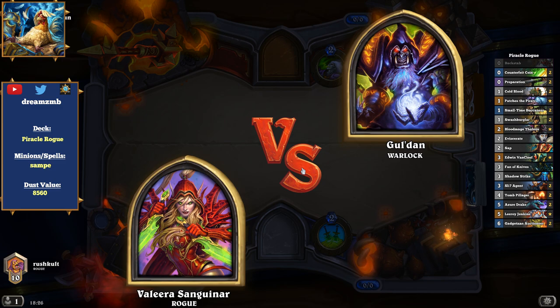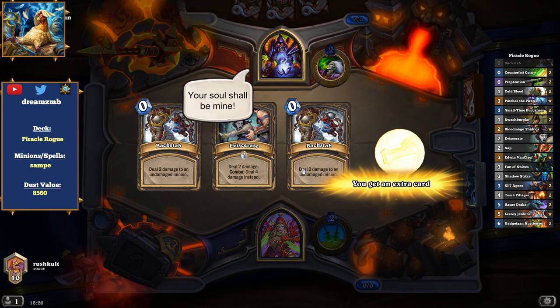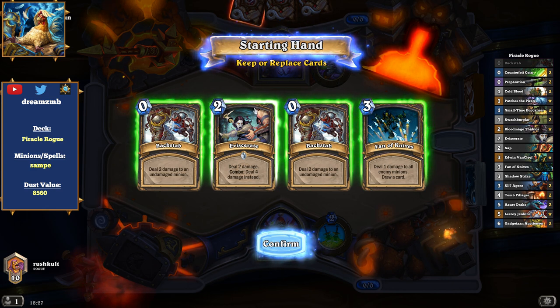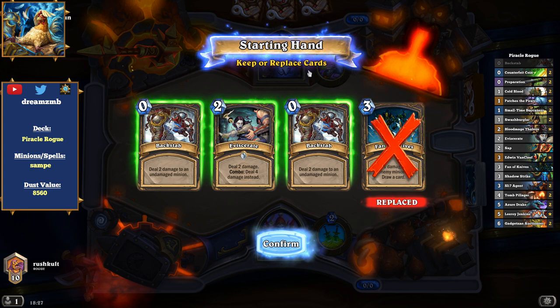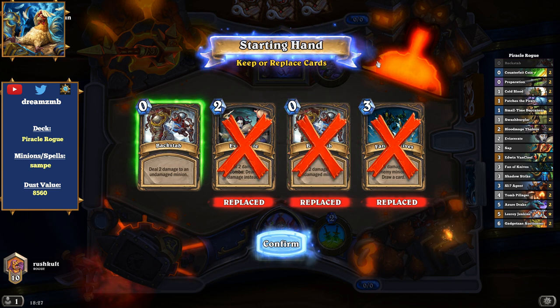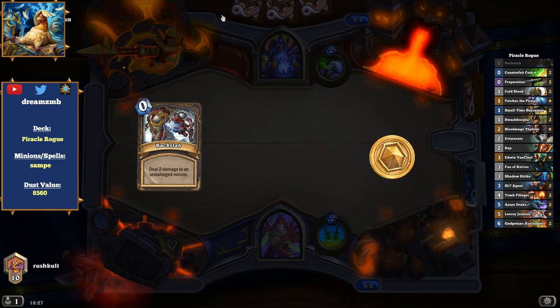All right, welcome to round number two. This is against a Warlock. Since Mean Streets of Gadgetzan hit, there are almost no Zoolocks anymore, so it's very likely that this is a Handlock slash Kazakus Renolock. Fan of Knives is not good against these guys, Eviscerate doesn't help much, one Backstep goes back as well. I'm wondering if I want to keep it — if I manage to draw into a Pirate and he coins out a minion like Dark Peddler or anything, then it's probably good to have. So I'll keep one. Let's see if we can find a Pirate.